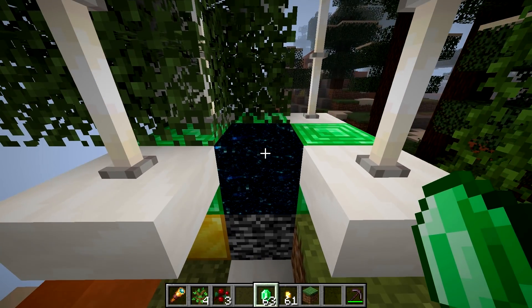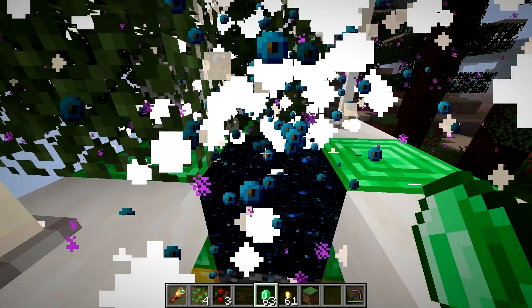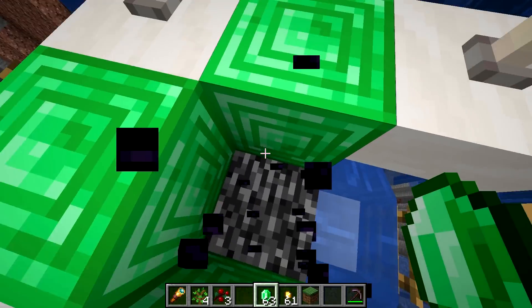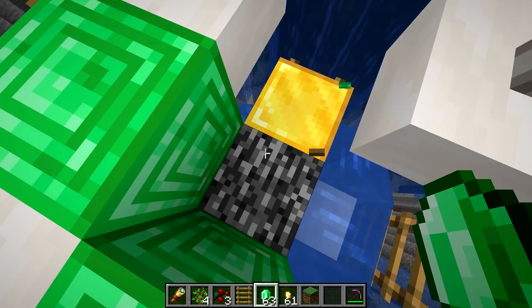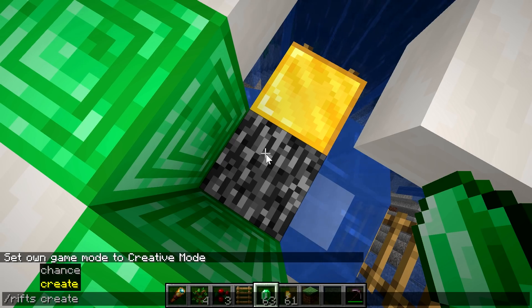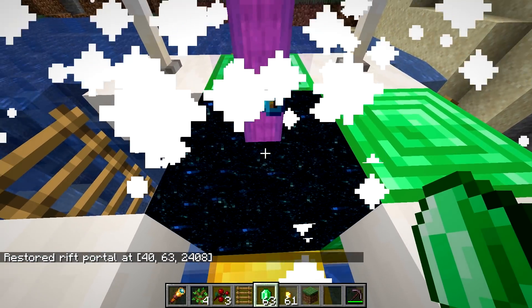If you are checking the rifts app in creative, there is actually a chance that you might punch out the gateway block. Don't try to set it back using the setblock command, because there is actually more to it. For that, use the rifts create command, which will actually spawn a functioning rift gateway in that spot.